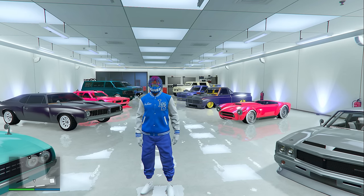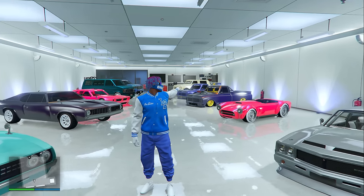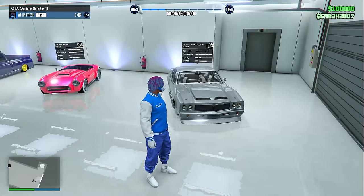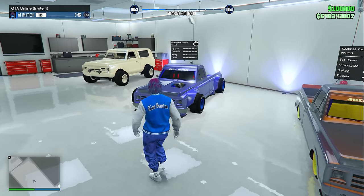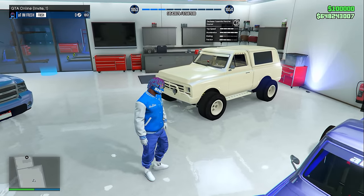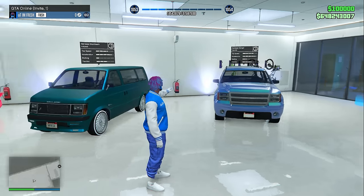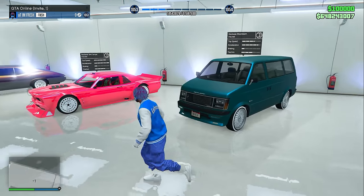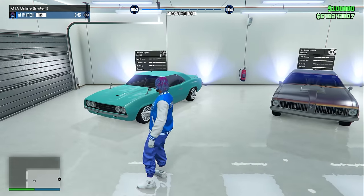In my fifth and final Eclipse penthouse garage, this entire garage is all Declassé themed. Starting off with the Declassé Sabre Turbo Custom, the Mamba, the Yosemite, another Yosemite, the Yosemite Rancher which looks pretty cool with those F1 wheels, the Declassé Granger, the Moonbeam, the Drift Tampa, the Stallion, and also the Declassé Vamos.